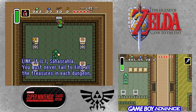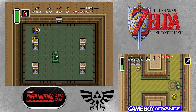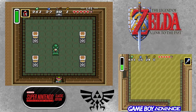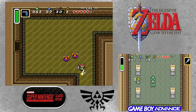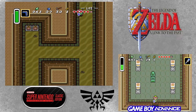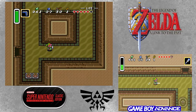A message here reads: 'Link, it is I, Sahasrahla — you must never fail to find all the treasures in each dungeon.' In this dungeon specifically, the dungeon item doesn't actually help you complete the dungeon — you can beat it without it — but you actually need it to progress through the game. So that's actually a pretty decent hint.